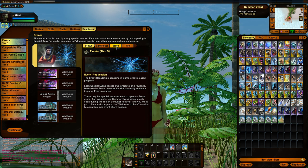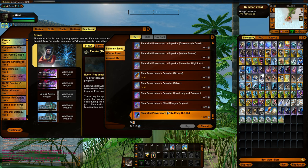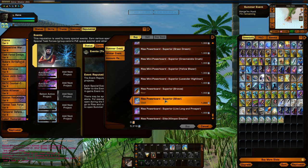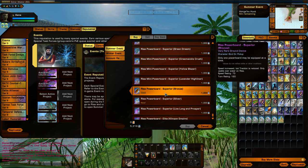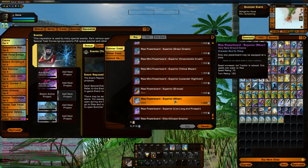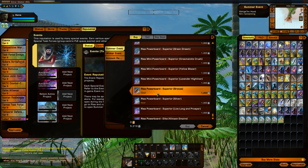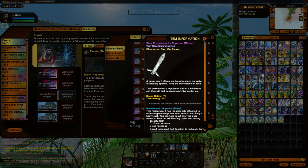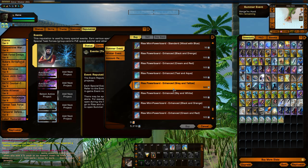I'm going to pull up my summer event store. On this character I've only placed second as my best. It is unfortunately per-character, the unlock you get for these items. So if you complete the Biathlon and get second, it will unlock the bronze and the silver. If you get first place, you also get the gold. You'll get an accolade once you complete it the first time that unlocks these items in the store. If you only get third place, you can only get the bronze.